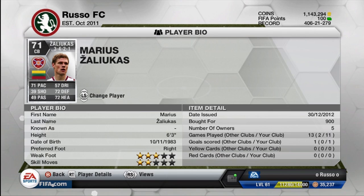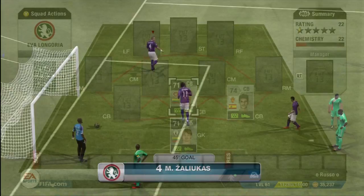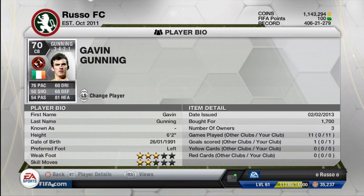Moving on to the link I was telling you guys about, we have the center back from Hearts: Marius Zaluikas. Stats: 71 pace, 72 defense, and 72 heading. This guy is an absolute monster — six foot three tall. He actually had a pretty cool goal, not a header but a shot, slotting in the ball from the top of the box. He's huge, very tall, and actually very pacey for a center back.